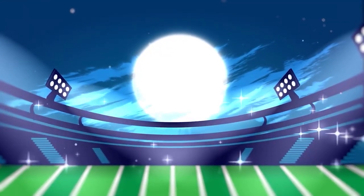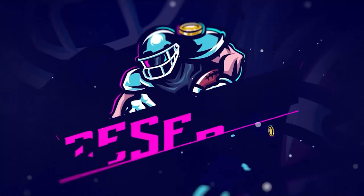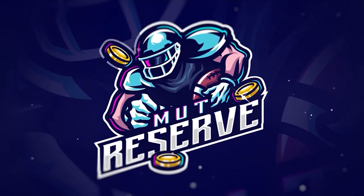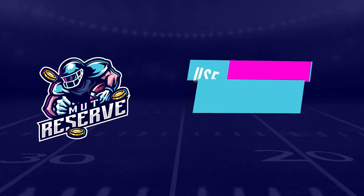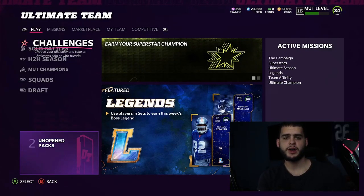If you're looking for super cheap, fast, and reliable Madden 22 Ultimate Team coins, check out my sponsor muttreserve.com. They have 24/7 support. Head over to muttreserve.com and use code POODLE at checkout for 15% off your order.